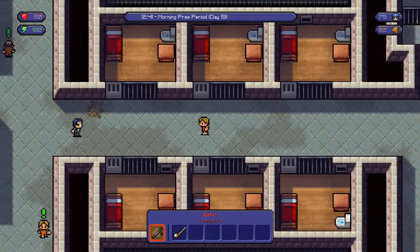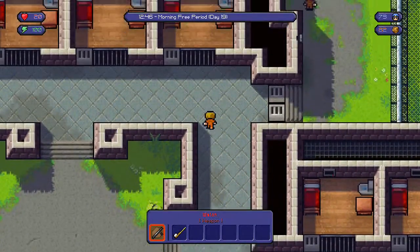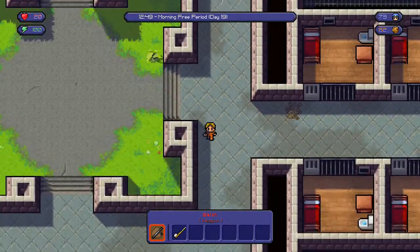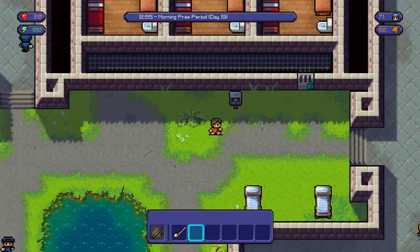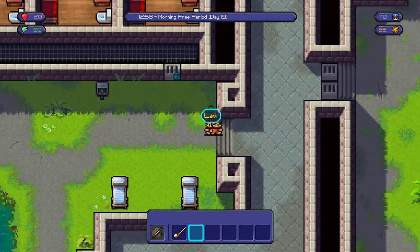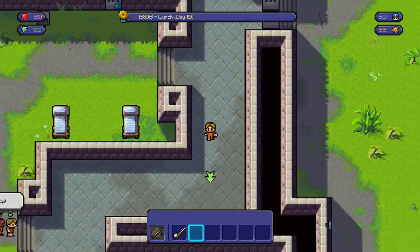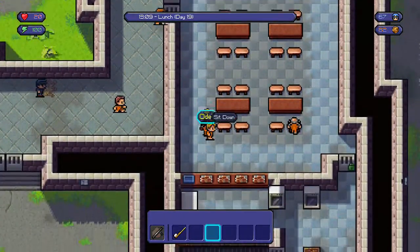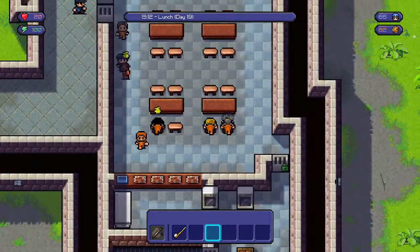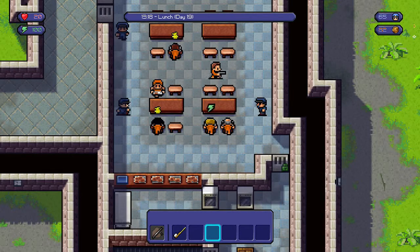You also want to have a really good reputation with your other cellmates, because if they try to beat you up you will get more heat, and if you go back to 80 heat every guard will try to get you. Once you're down, just play out the rest of the day normally — go around the prison, eat food, go to work, use the free period to get strength or something — until your heat goes back down to 0, and then you'll eventually get the achievement.